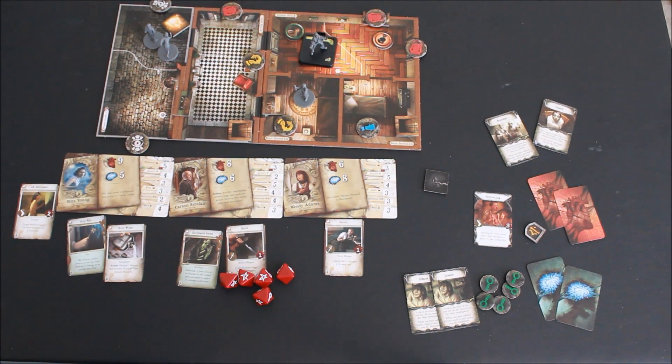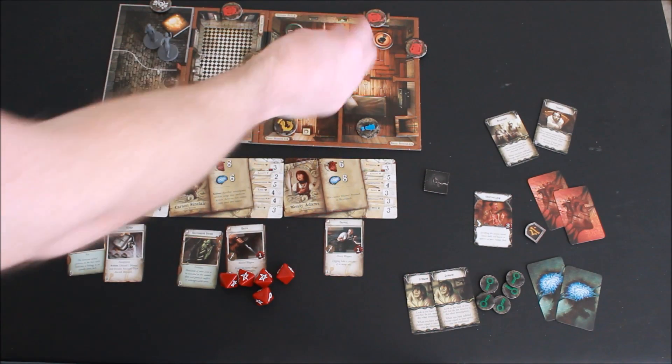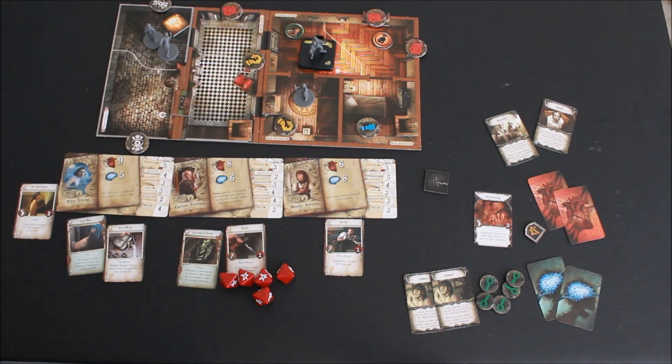During the mythos phase, the app will take control of pretty much everything. If there is an event that happens, it will tell you. You will hit continue or do whatever checks are on there. You will also do the monster step. The app will tell you what to do knowing what monsters are on the board — the monsters will move towards or away from you, they will attack you, and they will do different things.